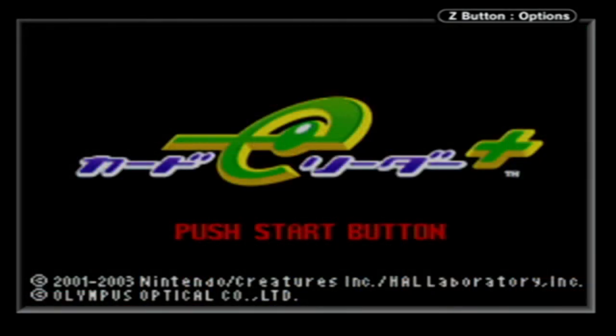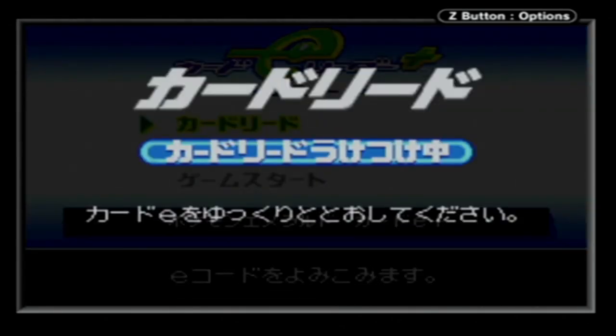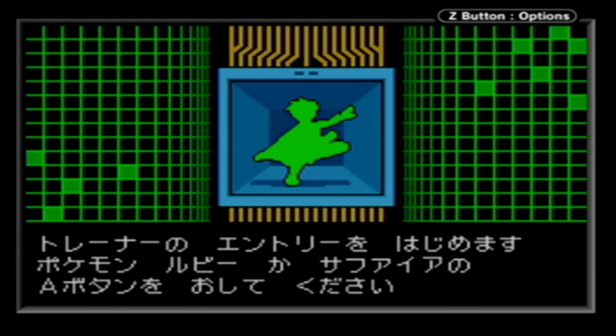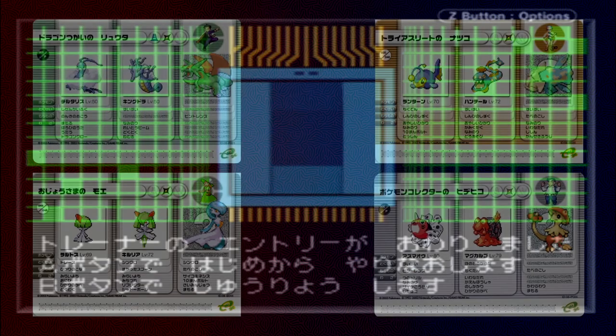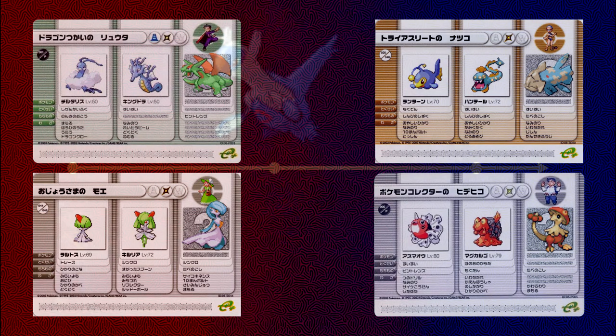As part of the functionality of the eReader in Pokémon Ruby and Sapphire, you can scan cards from the Pokémon Battle E series that have pre-built teams for you to battle against in the basement of an old man's house in Mossdeep City. There are 4 Battle E-Trainer cards in this set that have shiny Pokémon: Dragon Tamer Craig's Salamence, Collector Hidehiko's Breloom, Triathlete Natsuko's Relicanth, and Lady Moet's Gardevoir.